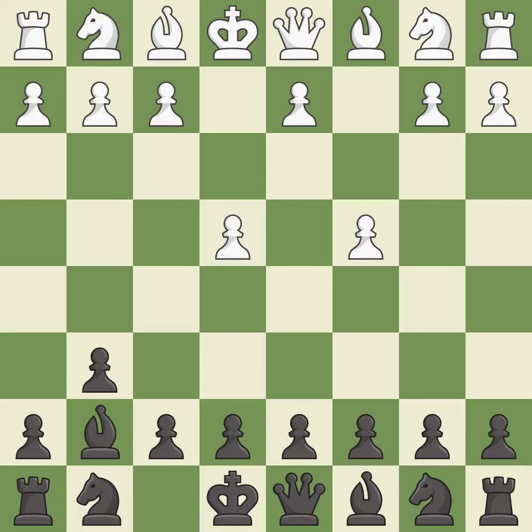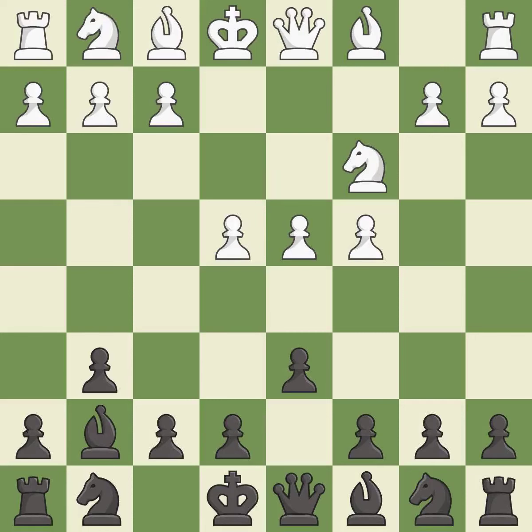This develops the bishop and gives it scope on the long diagonal. The bishop is ready to be developed to an active square. This prepares the bishop for development. nc3 develops the knight toward the center, supports the e4 pawn, and controls the d5 square. This develops a knight off its starting square, getting it into the action.